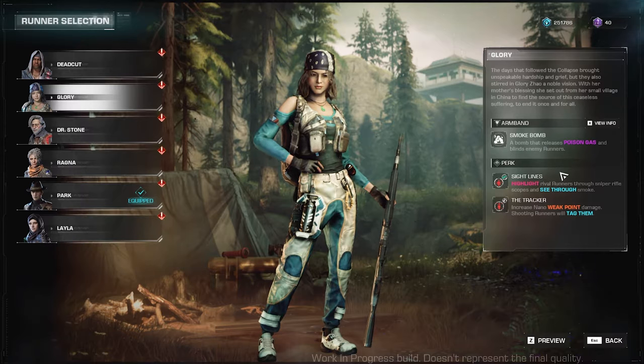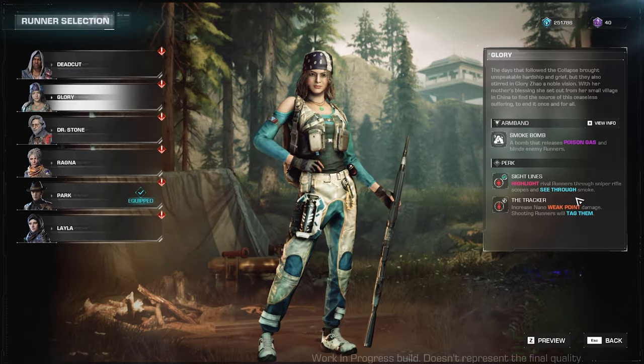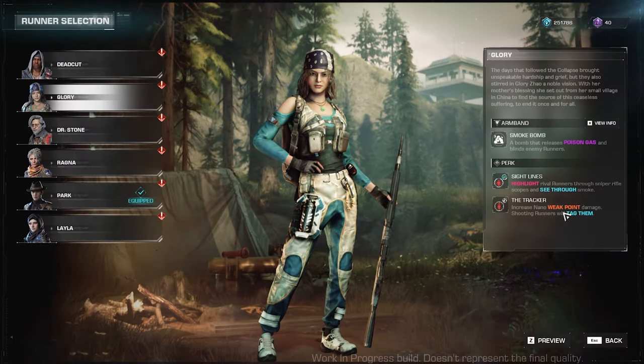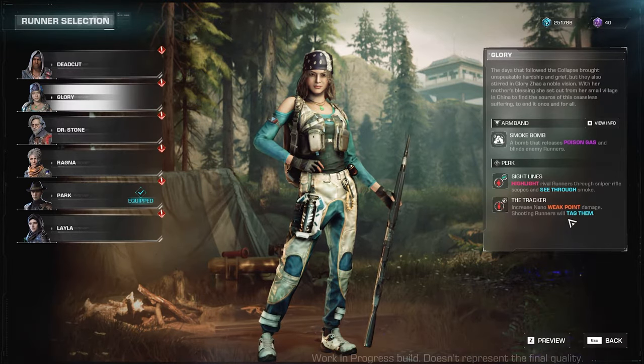Her perk or passive ability is Sightlines: highlight rival runners through sniper scopes and see through smoke. And then the other one is Tracker: increased nano weak point damage, and shooting runners will tag them.